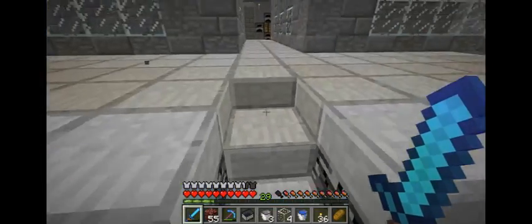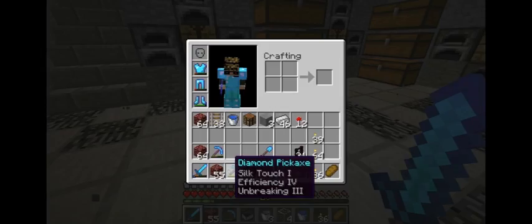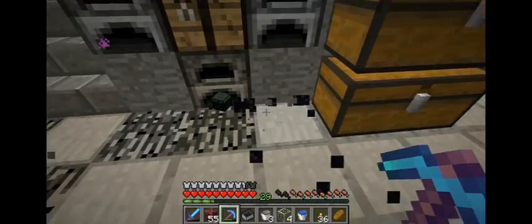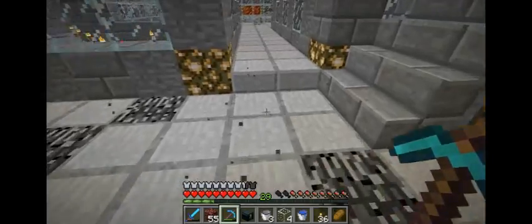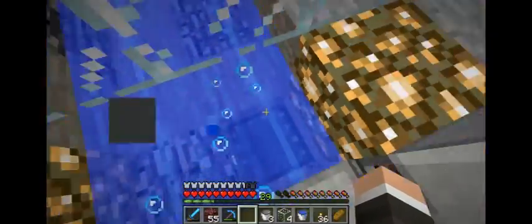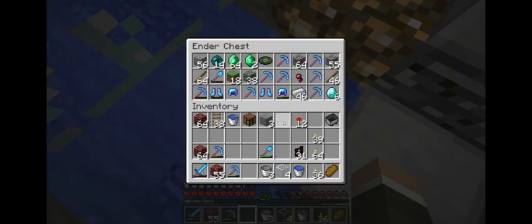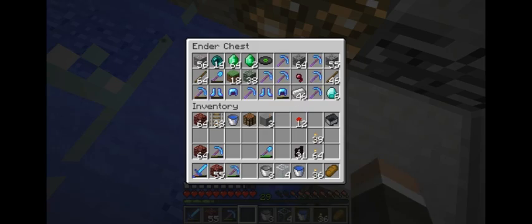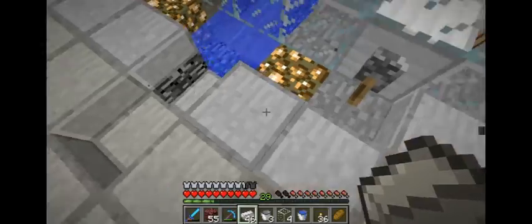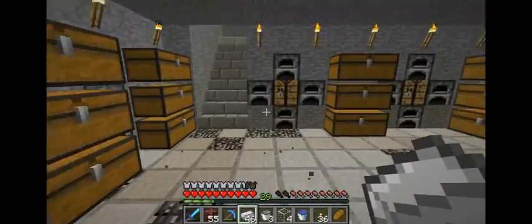I'm going to put an ender chest down here — actually I'll just steal the one she put here, and that will surprise her later because she won't know I took it. I figured this would be a decent spot for it because that way you can just be standing here and as you're getting stuff just put it straight into your ender chest. Isn't that convenient — you always have your own personal chest right here. And yeah, I guess that's it — I will see you guys next time.